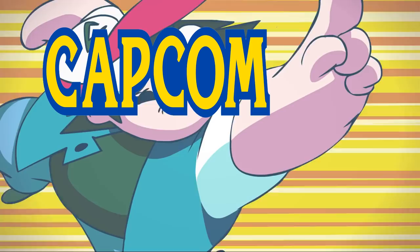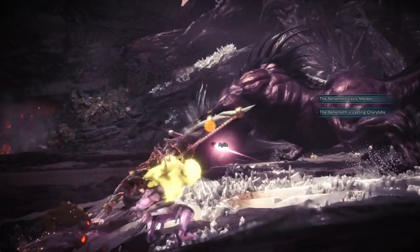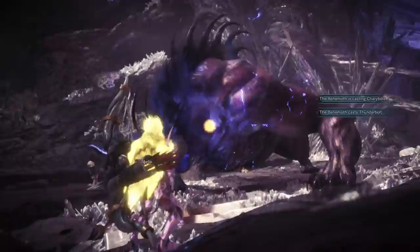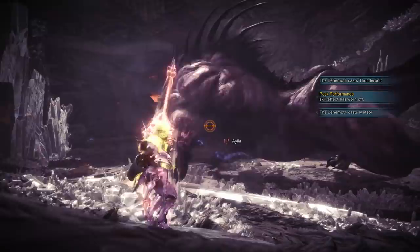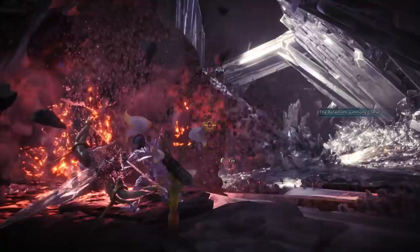It's a thunder smash! Who told this discount Kieran he was allowed to pull this out? This move just plain sucks, but it doesn't suck any more than it did in the original behemoth — it hasn't changed at all. The ground eruption, the only attack where behemoth's face lights up red, has not changed even remotely. The move that replaces Charybdis in area 3 — the little horn-stab bleed grapple — hasn't changed at all either.